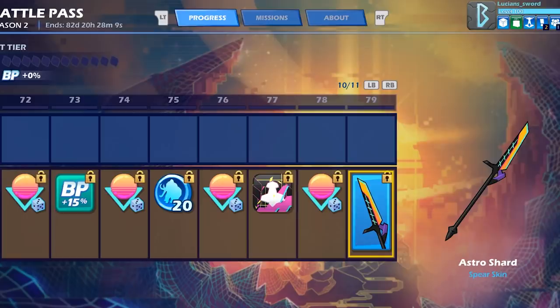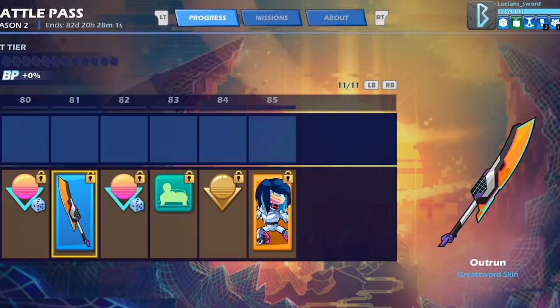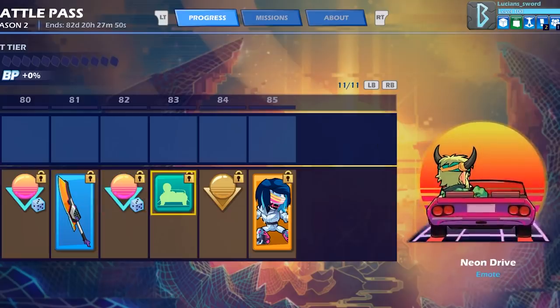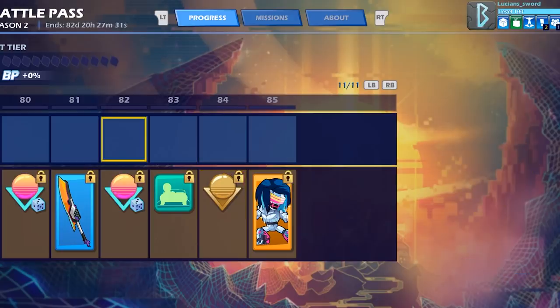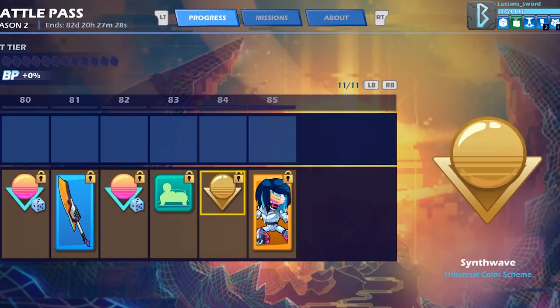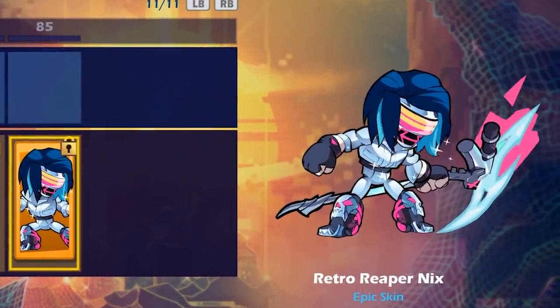Last but not least for standalone weapon skins, the Outrun Great Sword is probably my favorite alongside the spear and the orb. The Neon Drive emote is incredible — you actually get in a car and drive into the sunset, with sound effects and everything. Tier 83 brings more content, and at tier 84 free track players won't get Synthwave colors for every legend — just random colors for about 10 to 20 legends.